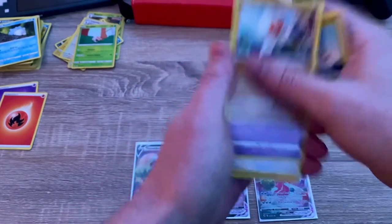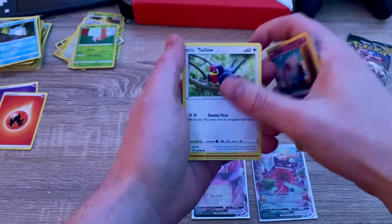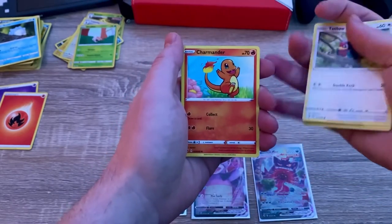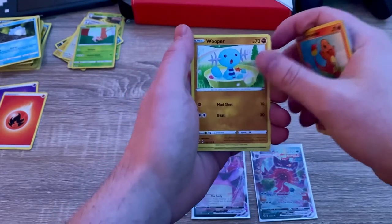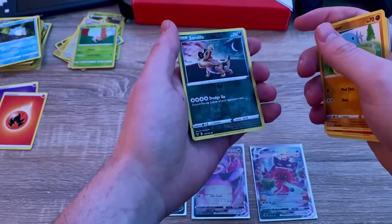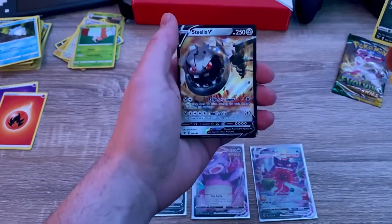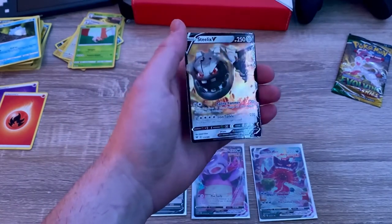Vivid Voltage opening — Clobbopus, Taillow, Charmander, Wooper, reverse holo Wooper, Sandaconda, and a Steelix V. We are actually pulling well — this is probably the most I've pulled on camera. Usually I'm doing way better off camera, but on camera I'm like, I got lucky.